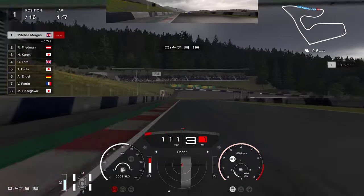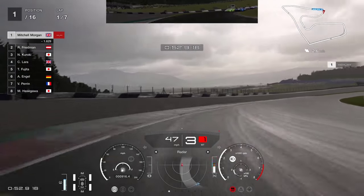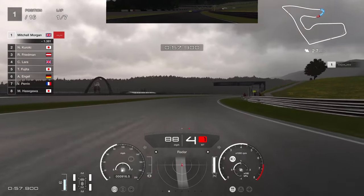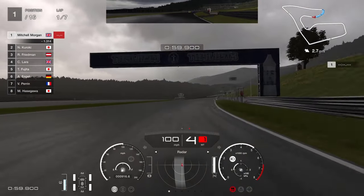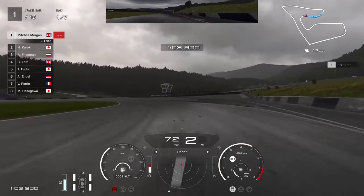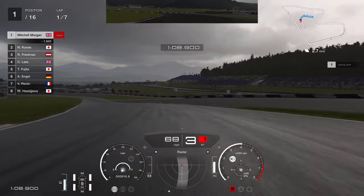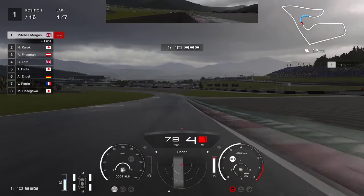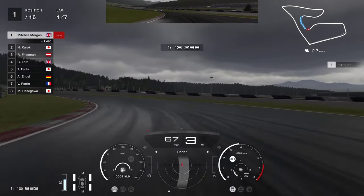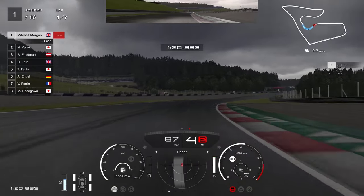Braking on the 150 metre board, down into second, then third — we've overshot the apex a little bit. Just trying to get the power down as soon as we can, on the kerb slightly which we don't really want to do. The back end is still wanting to step out between the 100 and 50 metre boards — getting it slowed down. Second gear, up into third as soon as we can for traction, then up into fourth, down into third as soon as we get to the end of the kerb. Pick up the apex if we can — sliding a little but we're okay, up into fourth as soon as we can.